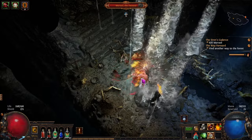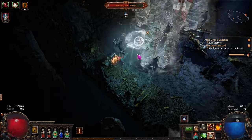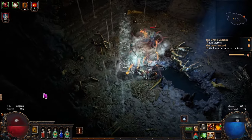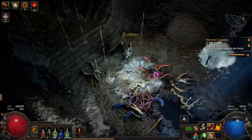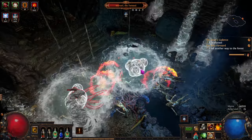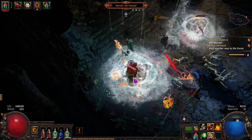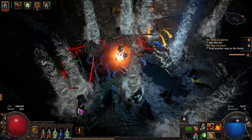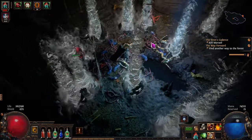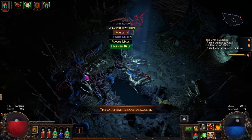Easy. Next stage - nice and smooth. I mean it's softcore - softcore solo self found. And if I die I just go right back out, but I don't want to die. Easy! Technically you should just try to glass cannon the whole campaign in part because it would technically be the fastest way to do it. But I like being chunky and being able to face tank stuff - it's just more fun for me.